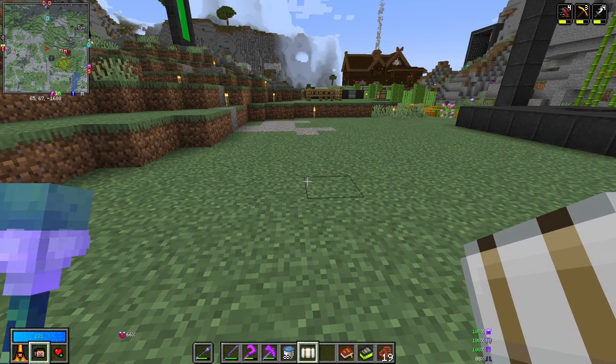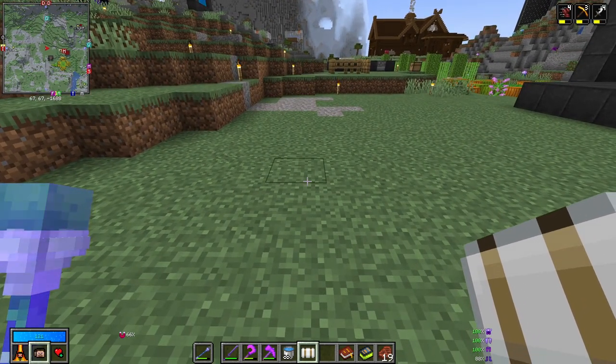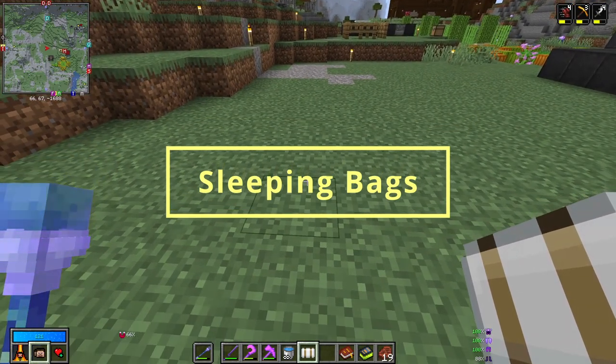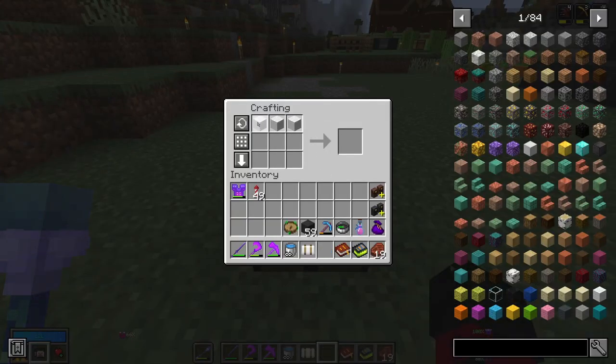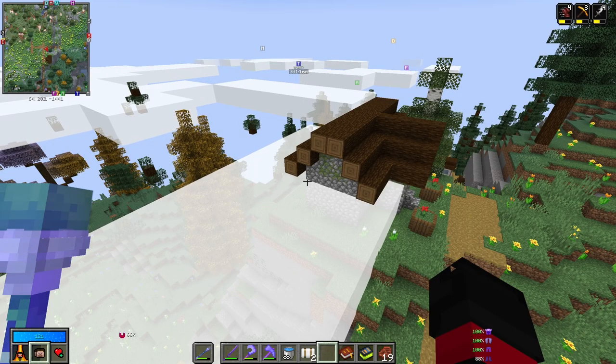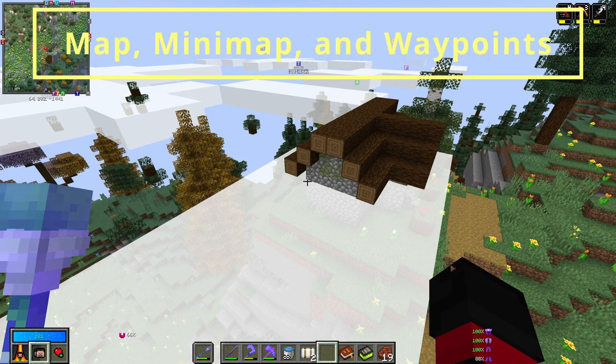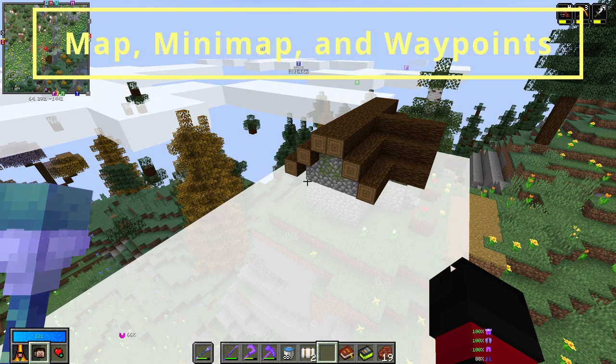Another very useful feature in Vault Hunters is the sleeping bag. This allows you to sleep somewhere without resetting your respawn point — simply craft it with three wool. Another additional tool that's really useful to know about is how the map, the mini map, and the waypoints work in Vault Hunters.